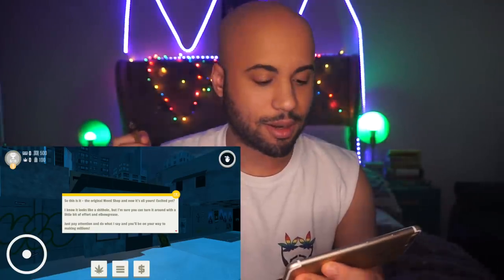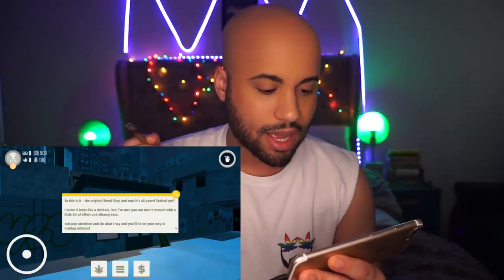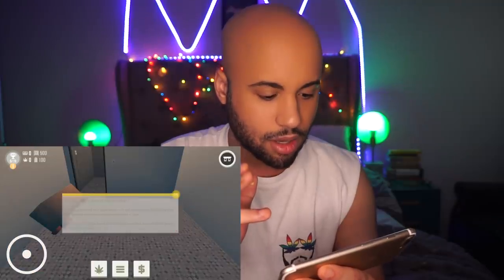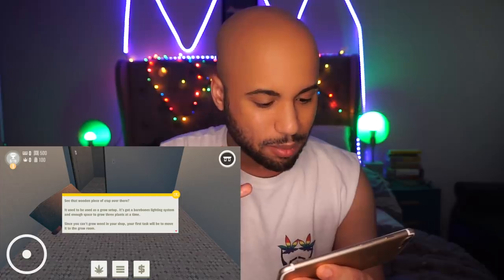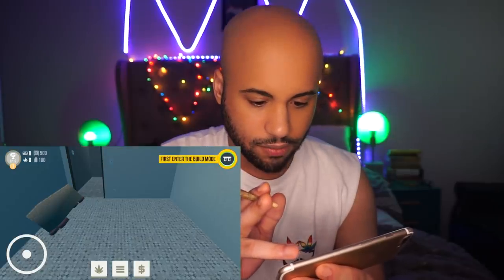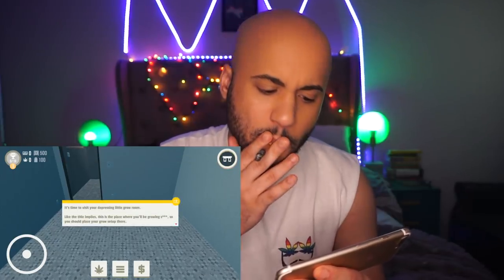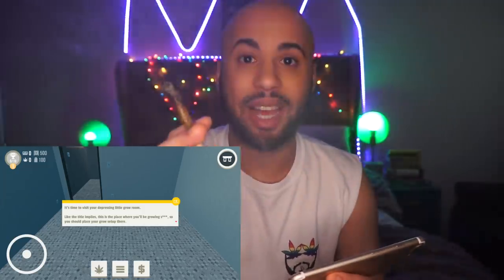Oh my gosh, there's a lot of text here. So this is the original Weed Shop and now it's all yours — excited yet? Yeah, it looks like a shithole. Turn it around, make millions. It does look like a crap hole. See that wooden piece of crap over there? I used to use that as a gross setup. First enter build mode, now tap that. Inventory. I need to tap this joint.